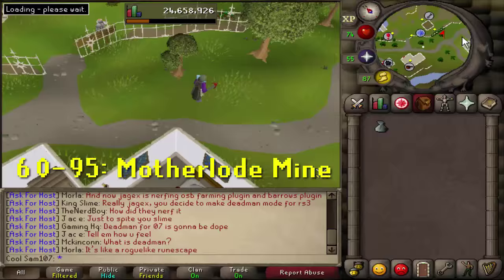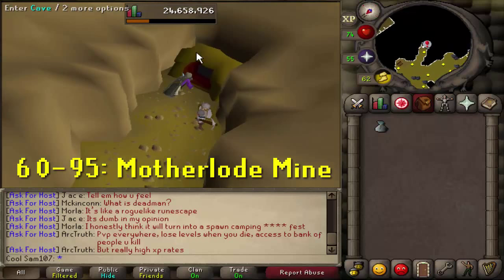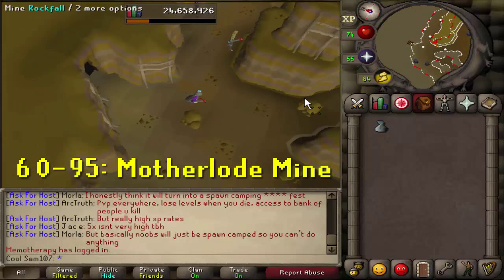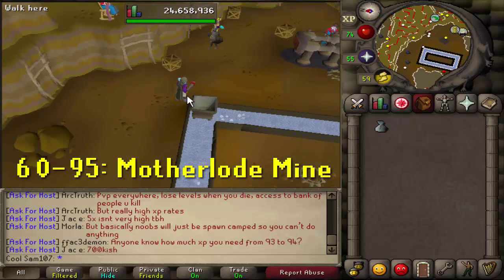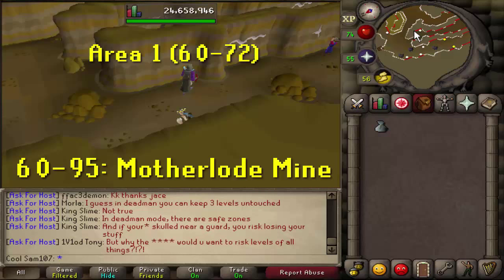From level 60 to 95 you'll be doing the Motherlode Mine. To get there, head to the Dwarven Mine via Falador, go down the stairs near the party room, then head to the dungeon sign. Mine the ore veins — they have white squiggly markings — then deposit the pay-dirt at the central hopper, and collect the processed ore from the sack. More detail can be found in my dedicated Motherlode Mine guide, which I'll link in the description.